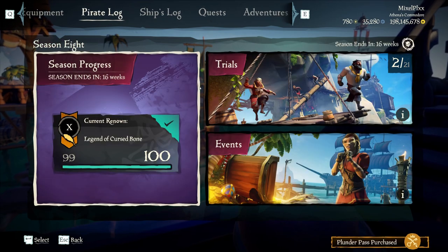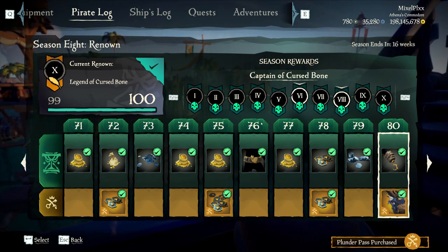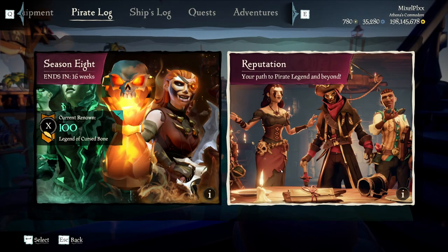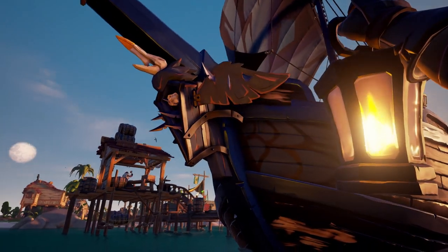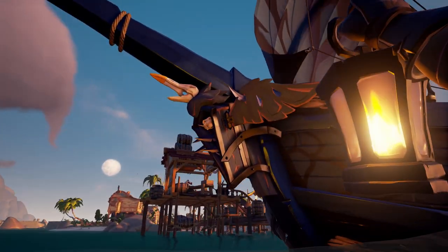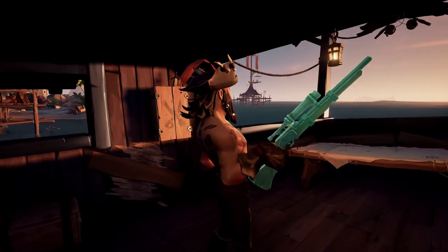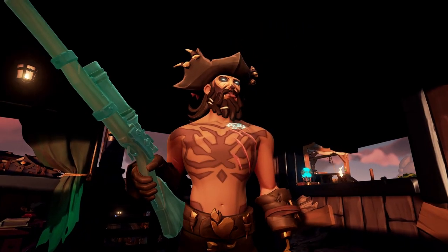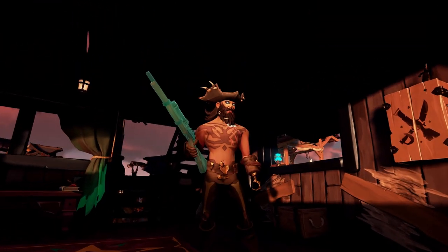For the next tier we have the Belt of Cursed Bone, the Hook of Cursed Bone, and the Collector's Figurehead. The collector's figurehead — that's kind of cool. I feel like this would go great with a merchant aesthetic. The hook has an hourglass on it, which is kind of cool. The belt is probably one of the better belts they've put in the game — not overly sized, and it fits the pants really well. Definitely like it a lot.